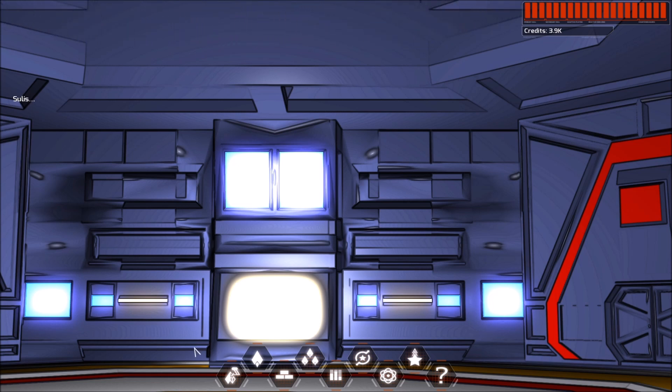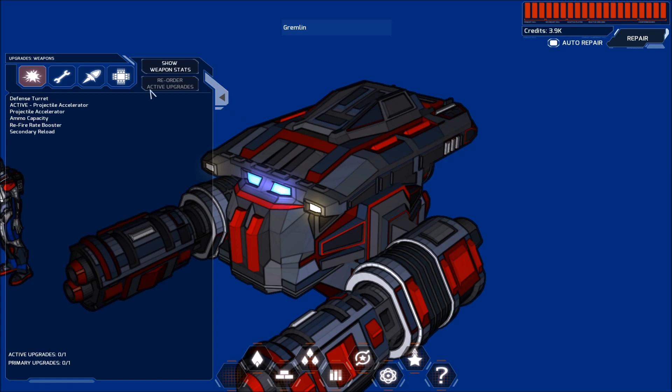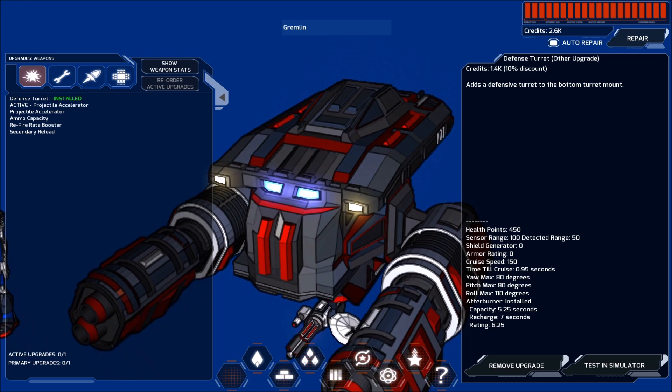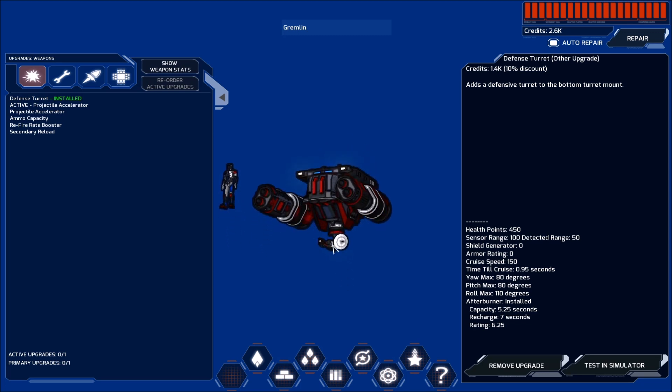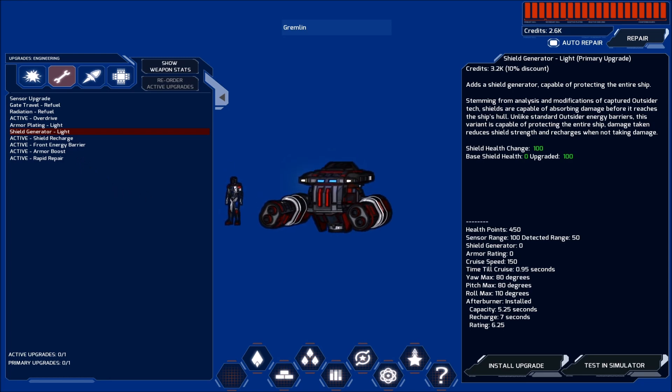We're going to look for some possible upgrades. I'm not sure we have enough credits to do any upgrades right now, but we're certainly about to find out. One that I really want to get is that defense turret — only 1,400 credits — we're definitely going to get that. You can see it's going to spawn in right on the bottom of the ship and it will automatically target anything we need it to. The next thing I want is the shield generator at 2,600 credits. We do not have enough. Keep in mind, we're not going to have this ship for very long before we have an opportunity to move on to the next ship, so I don't want to spend a ton of money on it.